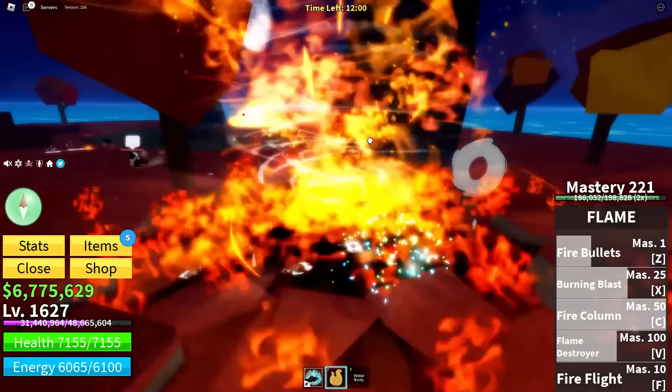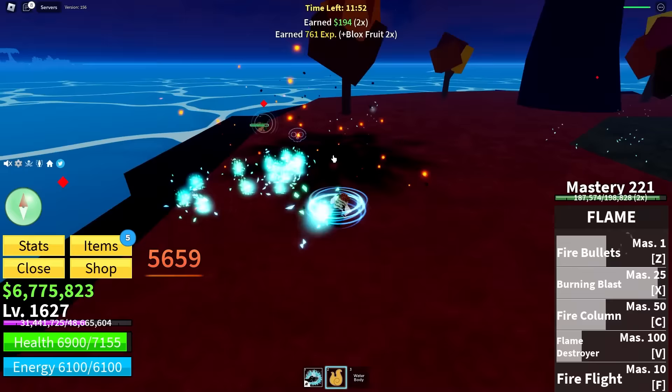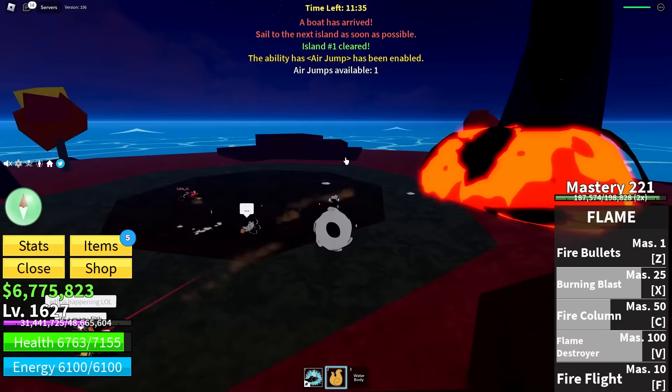That random mob — stronger than Kaido. Spiky boys are attacking me. I'm not even worried. Flame Bullet. Hit him with one of these as well and then he's gone. Island 1 complete.